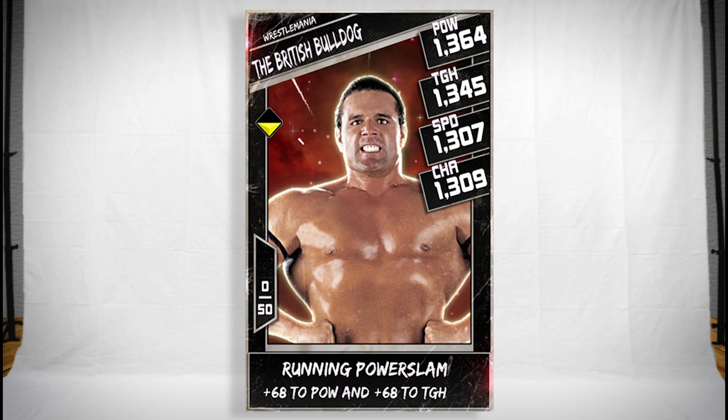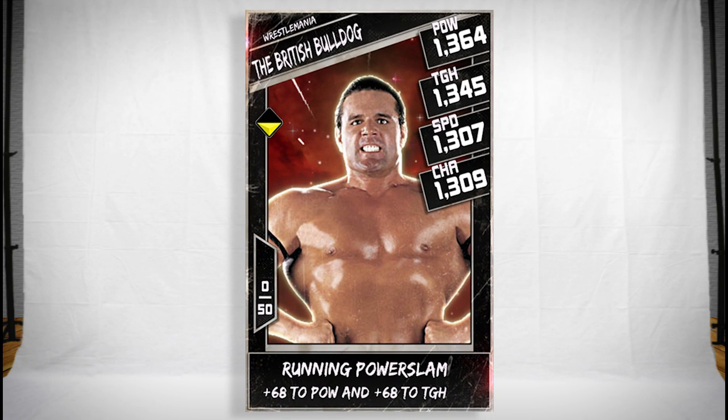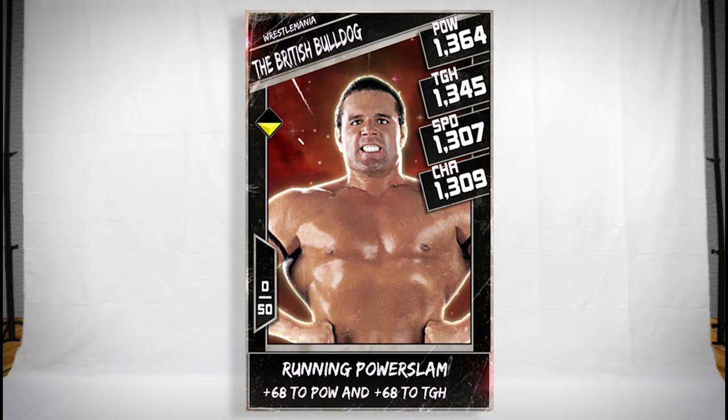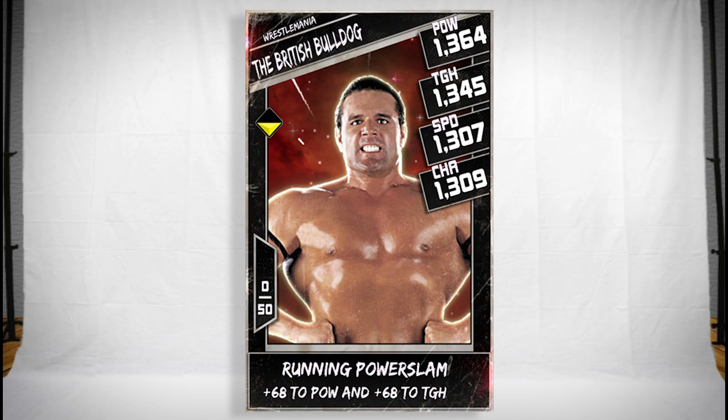Number 5 is going to be the British Bulldog from the WrestleMania Throwback Season 1. This card just defines the British Bulldog. He was an incredible wrestler, an amazing athlete — really, really undervalued. And that's not just opinion, that is overall fact. Given we still don't have a British WWE Champion in the entire history of WWE, the British Bulldog should have been that person. That image just looks amazing, and on the Pro that card just looks insane. I'm so jealous of anyone who has it. If there was only one card I could wish to unlock, it would be this and one other card in this list.